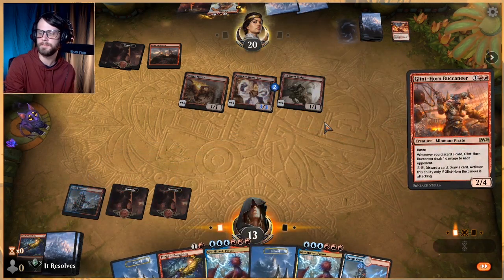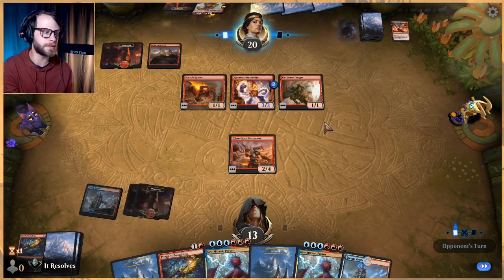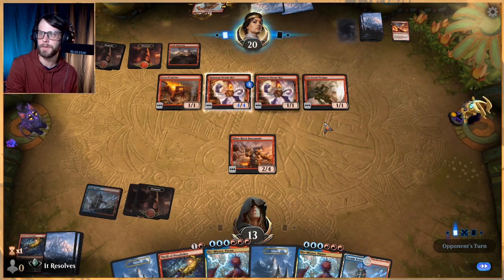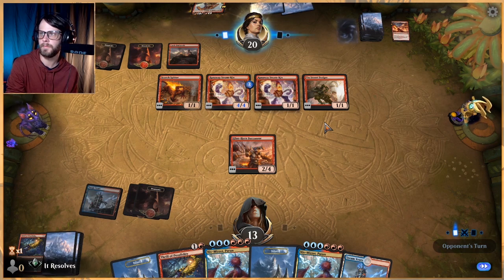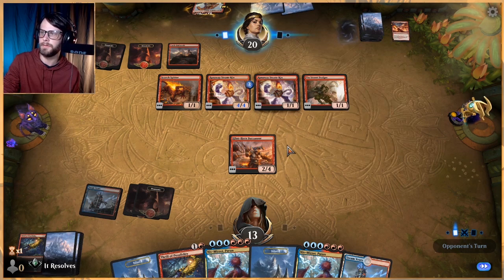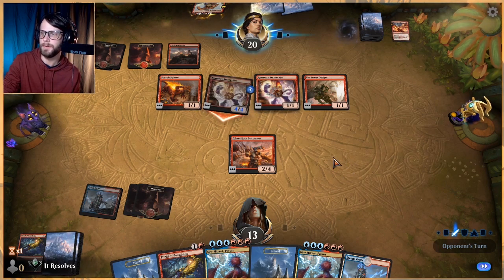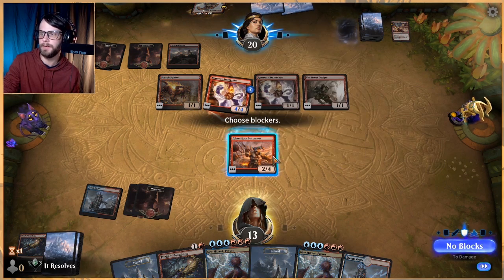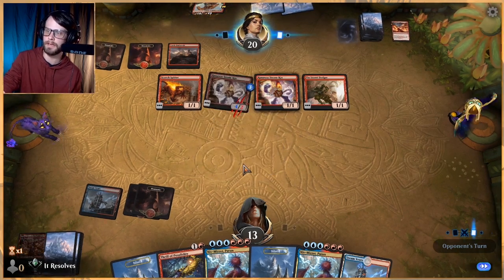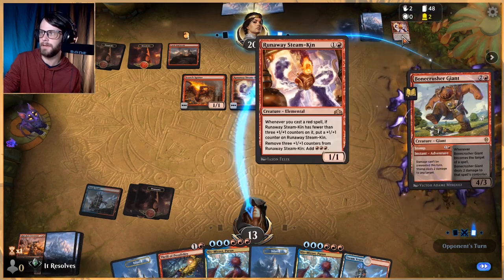We'll go ahead and play this out. If we can get to Niv-Mizzet territory, we will be amazing — just because we can start mowing down all of their creatures. But chances are, that's very unlikely to happen. We're going to take a pretty big hit here most likely. Trying to think what would be the best course of action. This is a problem card, for sure. They're just going to attack with that, so do we take the opportunity to block it? I kind of think we do. I think it's right to just save ourselves as much damage right now as possible.